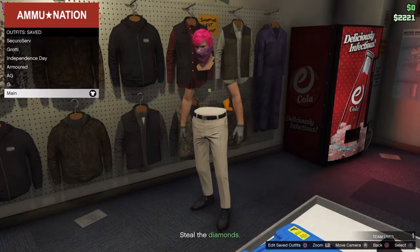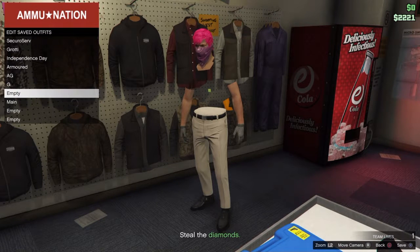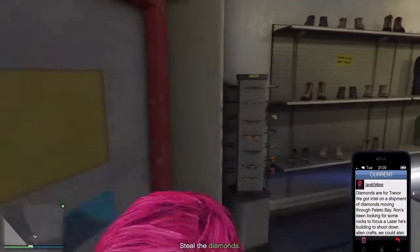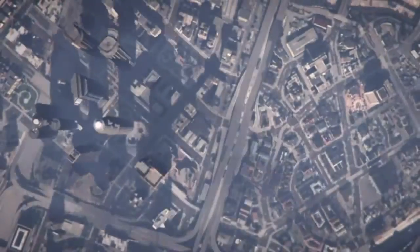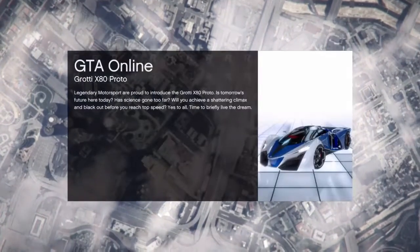We are here at Ammo-Nation and I've already saved this outfit. Go to Edit Saved Outfits, create a new outfit, and save it. Then bring up your phone, click on Job List, and press Square on PlayStation or X on Xbox, then confirm to quit the job.